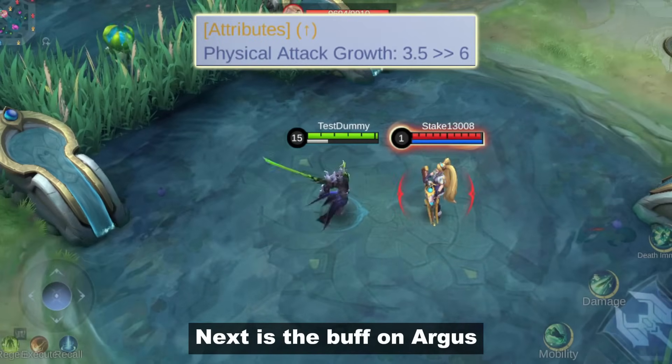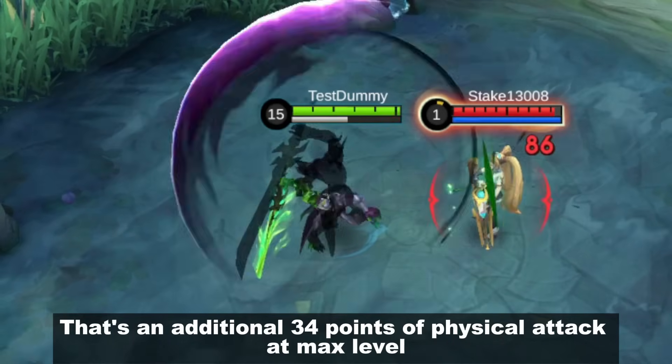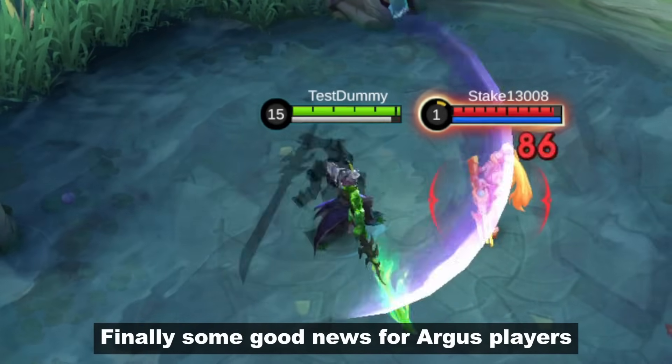Next is the buff on Argus. They increased his attack growth from 3.5 to 6. That's an additional 34 points of physical attack at max level. Finally, some good news for Argus players.